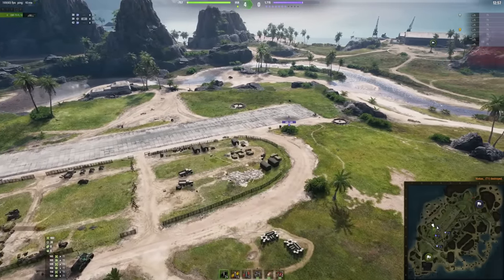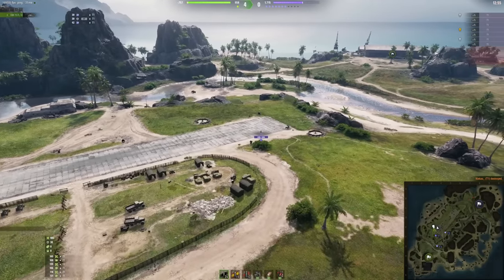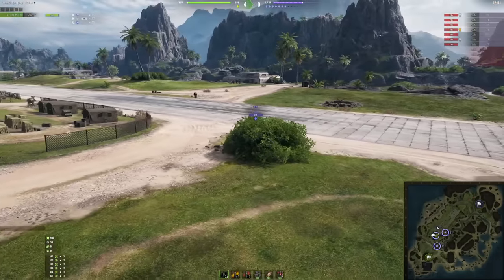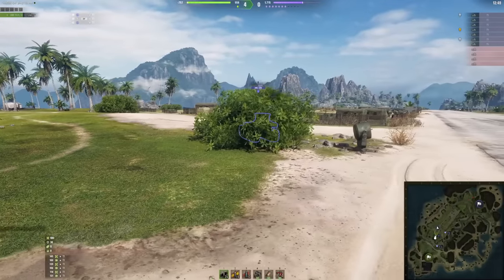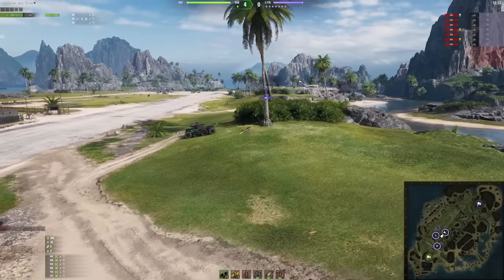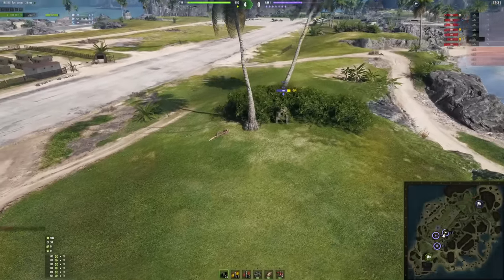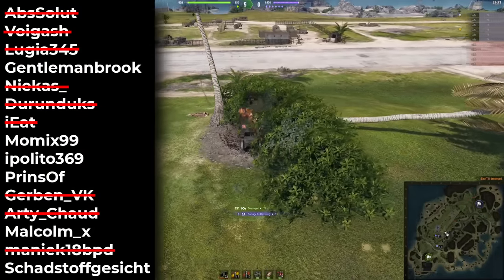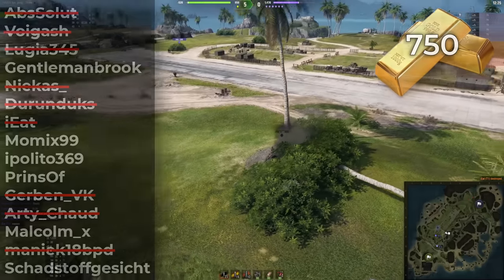There was one player I did not see — I wasn't lying when I said I was in the middle of three players. Guess who it is? Prinzhov got away once again. The same cannot be said about the third player who was out in the open field — eliminated. Place number 7, 750 gold is yours.